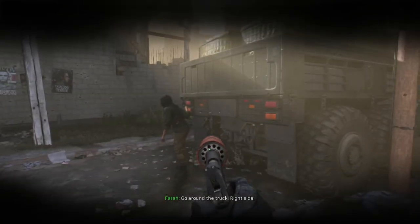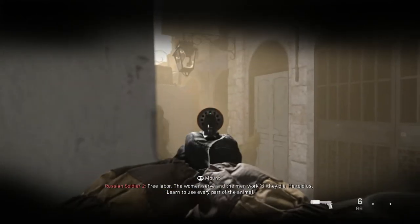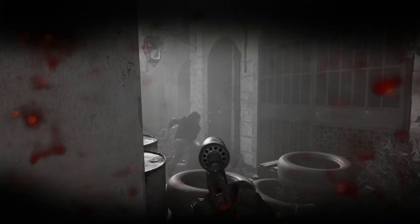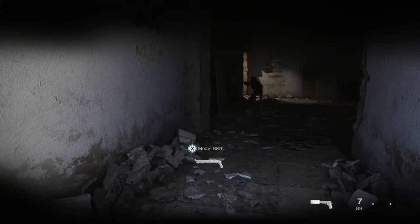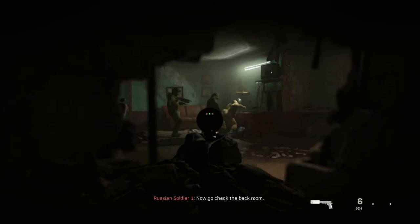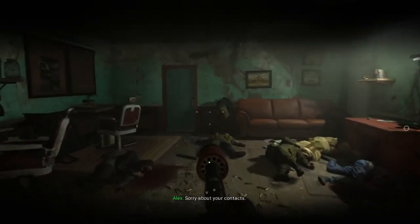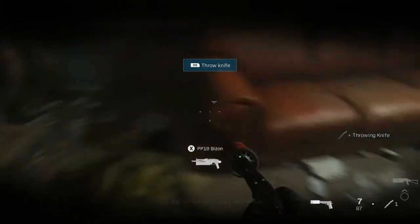Go around the track, right side. This way. Savage! I'm coming — stay away from the door. Do you have a shot? Yep. Take two, I'll take the other. Clear. This way — nice. Sorry about your contacts, but we have the explosives. A sacrifice will not be in vain. Hide the gun, we're going back outside. Follow me.